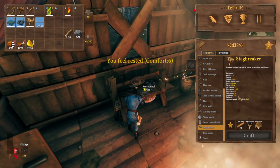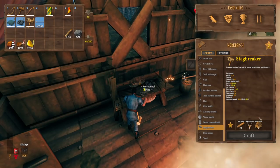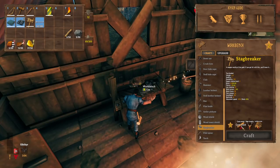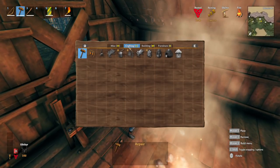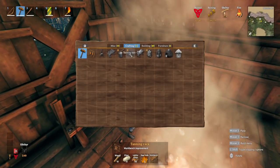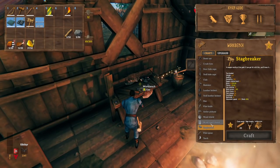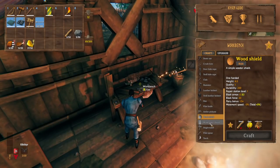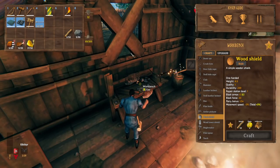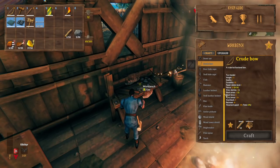For crafting, the stag breaker requires a level two workbench, 20 core wood, five deer trophies, and two leather scraps. Deer trophies come from killing deer, scraps from boar, and core wood from cutting down pine trees — which also unlocks the stag breaker recipe. To upgrade your workbench to level two, add a chopping block or tanning rack. For shields, the wood tower shield and wooden shield are your options at this stage. I also upgraded my crude bow to level two and recommend you do the same early on.